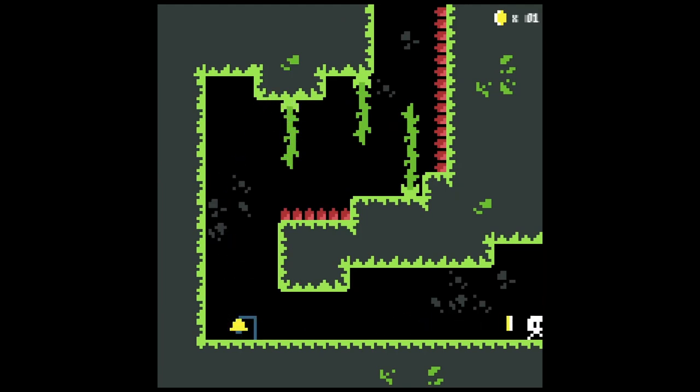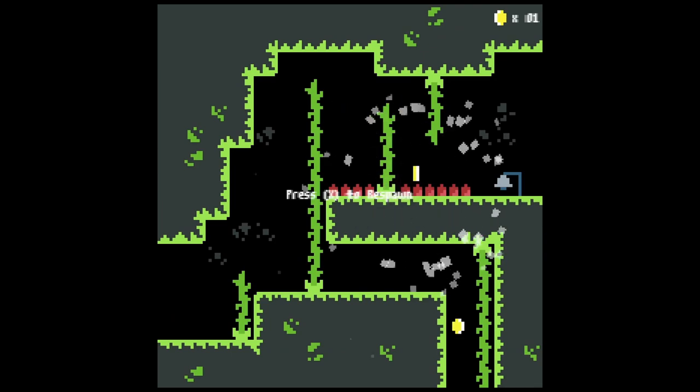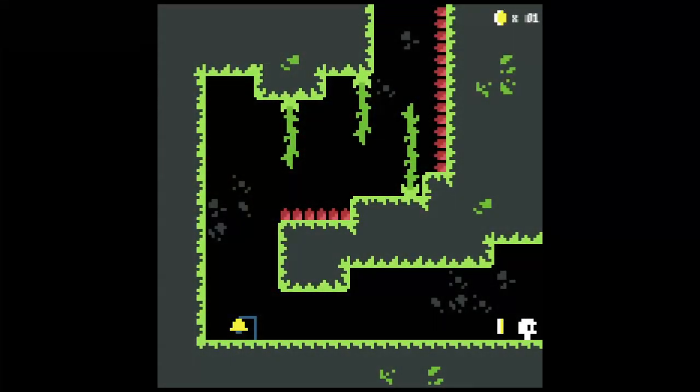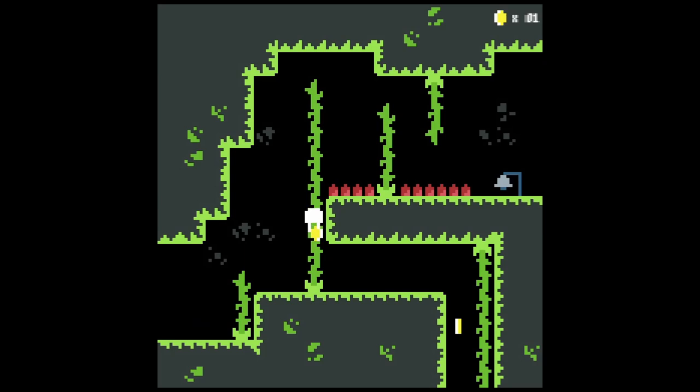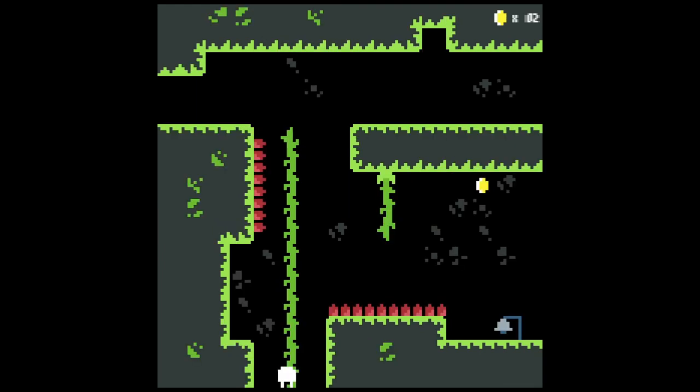Choice to make here - up or down? I think I'm going to go up. Or I'm just going to fall directly into the spikes. If I'm not mistaken, I've just lost. I just dropped the coin I was carrying. So when you pick up coins, you carry them with you and you have to deposit them at a little checkpoint. Otherwise you risk losing them when you die. Good to know.